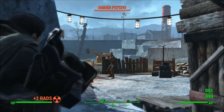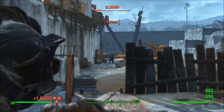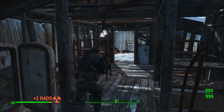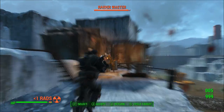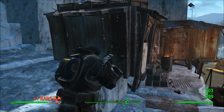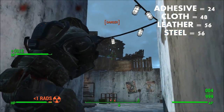Overall, the Marine Armor has fairly even damage and energy resistance stats, very much like the Combat Armor from the vanilla game. The Marine Armor Assault piece has 50 damage resistance and 49 energy resistance, while the Inquisitor Armor has 49 damage resistance and 50 energy resistance. If you had the Assault Armor and wanted to revert it to Zealot quality, there are no associated costs. However, upgrading from Zealot requires significant amounts of adhesive, cloth, leather, and steel — totaling about 24 adhesive, 48 cloth, 56 leather, and 56 steel.